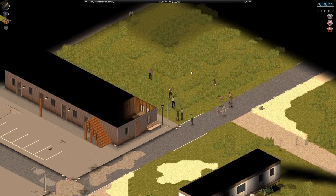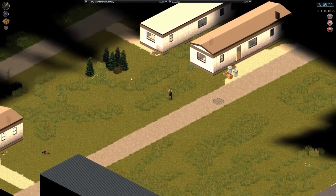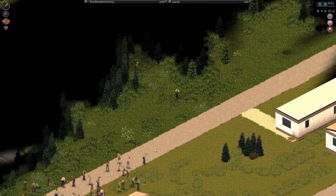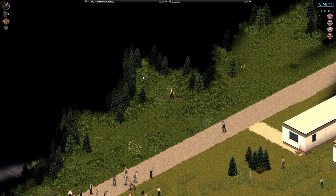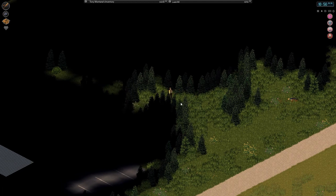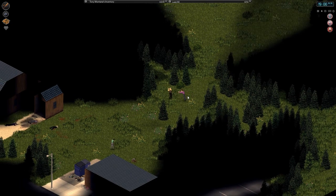I wouldn't have walked into that pile of zombies if I could have seen them ahead of time. Let's go around here and hope the running doesn't draw too many more. I'll go through the trees — great idea. Oh, there's a zombie in the trees — what a surprise. He's dead now. I can hear more in the trees, but I think we'll be okay over here. Nope, not okay — there's another zombie!